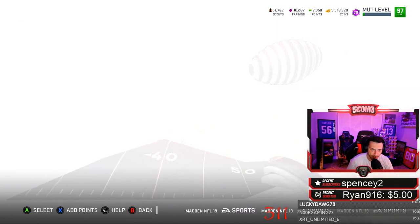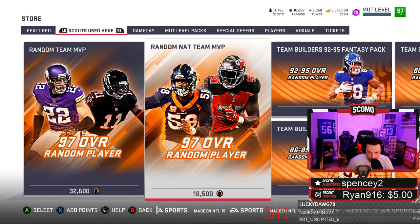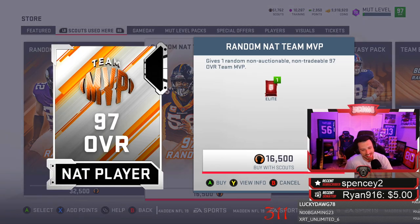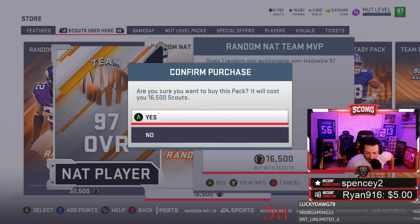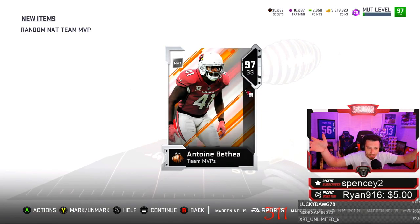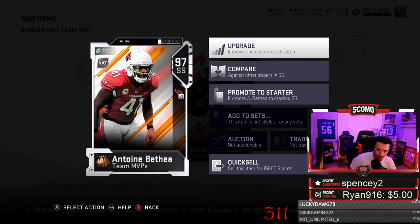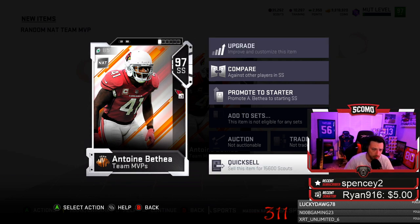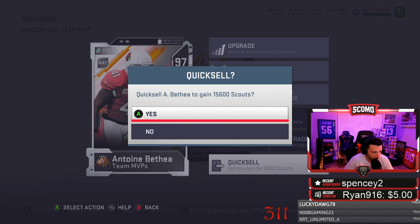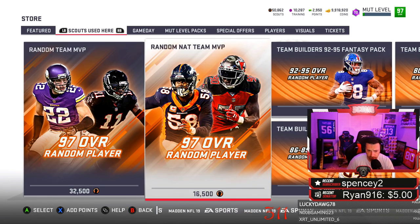That definitely could have been a mad move, could have been a good move. If I end up with a Julio Jones, an Ogletree, and a Von Miller, I won't be upset. At 16,500 scouts, first time I'm going to see the Team MVP animation. First pack — building blocks — 97 Bethea. Don't need him. He quick sells for 15,600, so we're going to quick sell him and re-roll. We are back to 50,800 scouts. I'm having flashbacks to the snow sets and re-rolling for limiteds right now.